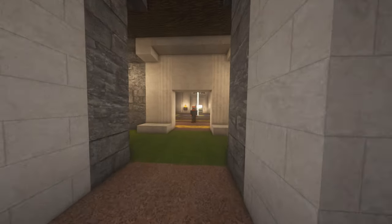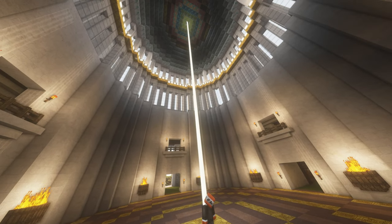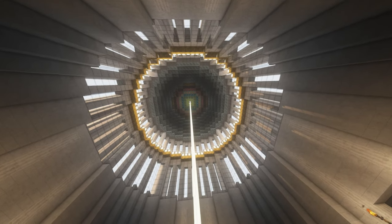Directly up the stairs of the main entrance is the Grand Rotunda. This area serves as the map art wall for the Fraternity. Many of NA's maps adorn these walls and the collection grows with each new map that gets made on the server.